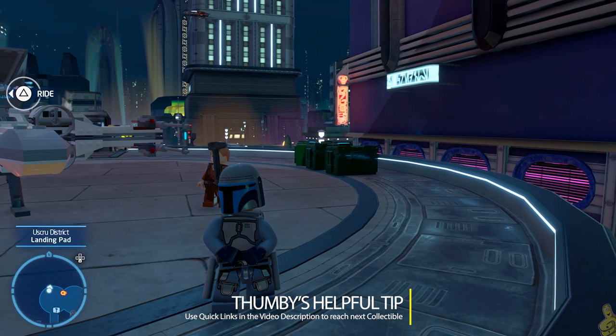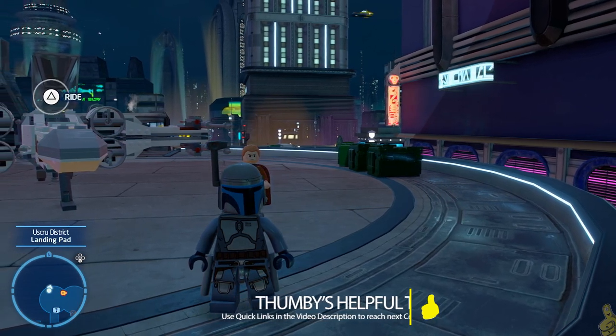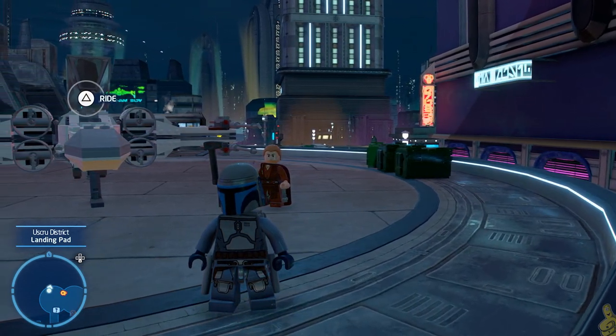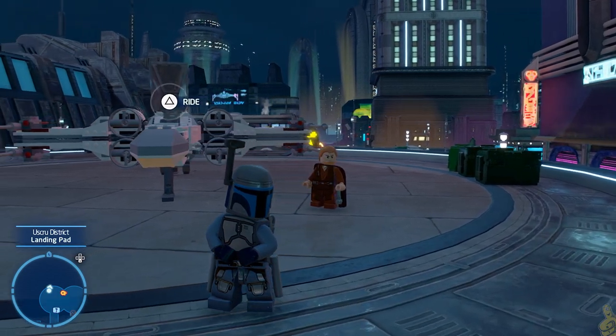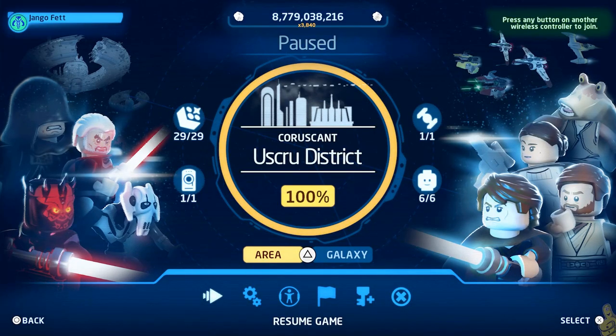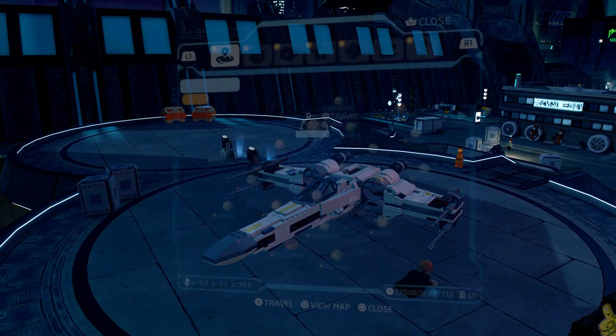We've got quick links down below in the video description. It's a fun fact to know, however it probably won't be super helpful on this one because there is only one link down below and it's for that kyber comet. Now if you've been following along, we just got done with the Uskru District with all 29 kyber bricks, six character tokens, a data card, and a lonely ship token as well.